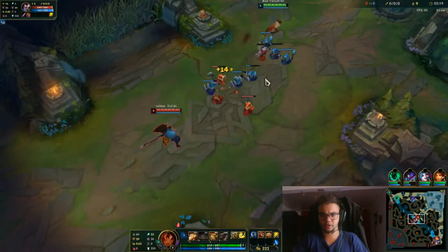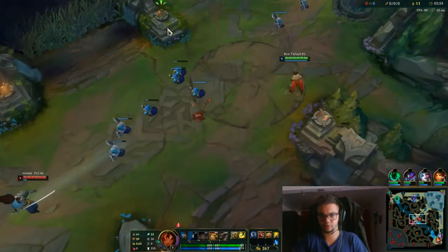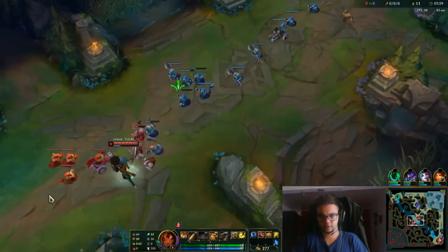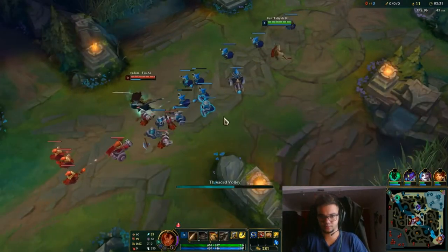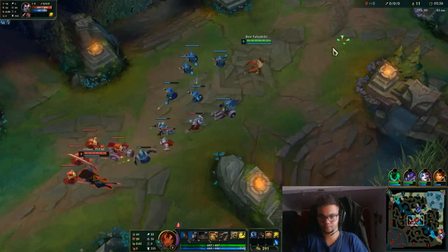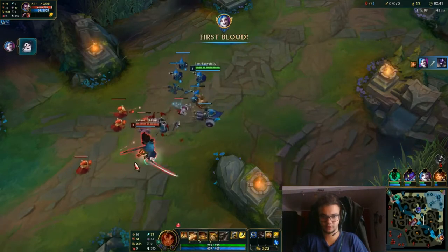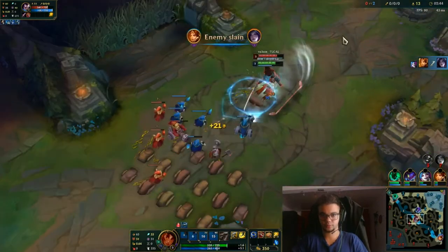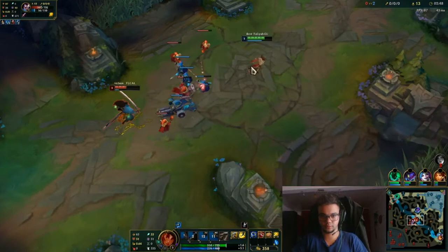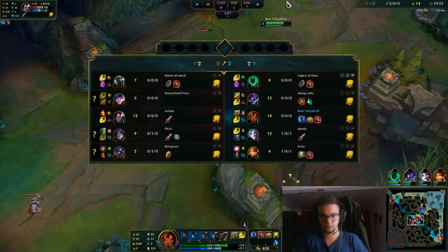The only way we're going to easily kill him is with ganks. That was unexpected — they are fighting here. Nunu lost that one. Maybe Leona is dead, maybe Alistar is dead. That's nice. I actually won that trade. And we got a double kill!